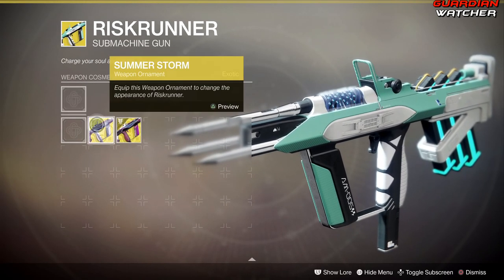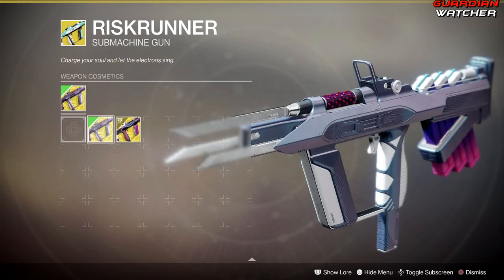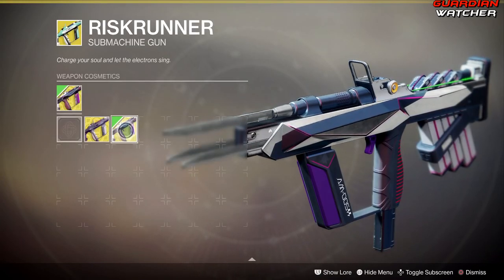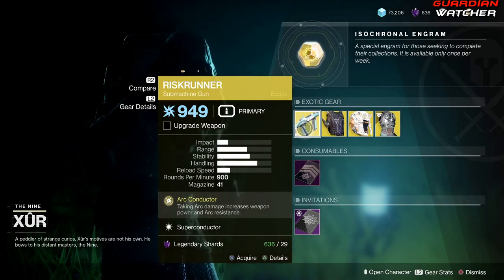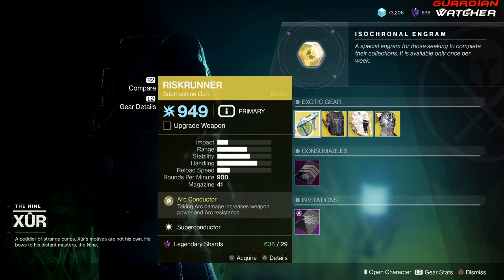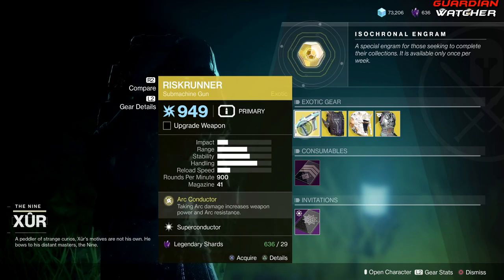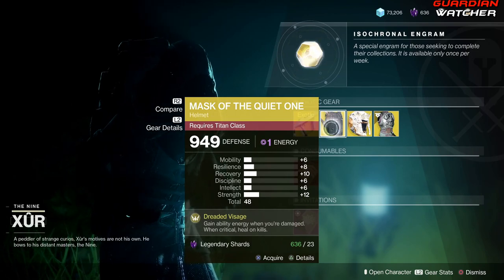It also has Short Action Stock. This has a catalyst that does not come with it, but it also has two ornaments that do not come with it either — Summer Storm and Electric Violet. If you guys do not have this, go ahead and grab it. It's definitely a good exotic to have in both PvE and PvP, but a little better in PvE. I'm going to rate this a Tier 1.5 in PvE and a Tier 2 in PvP.